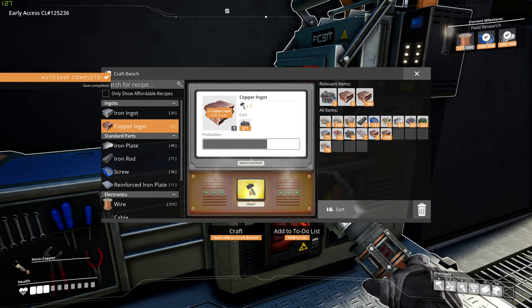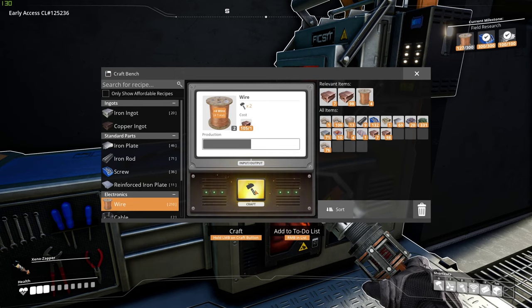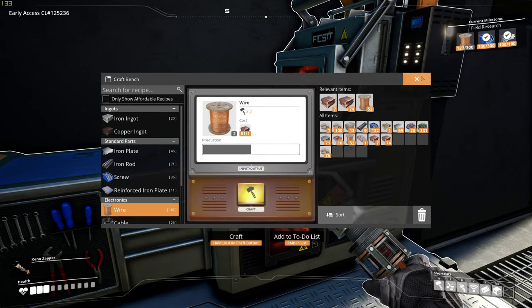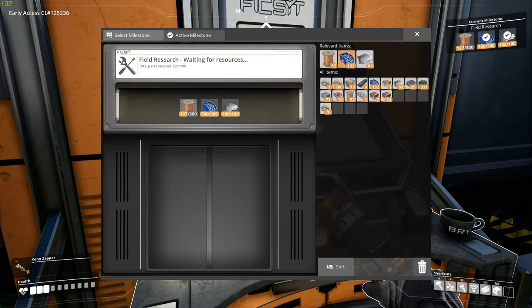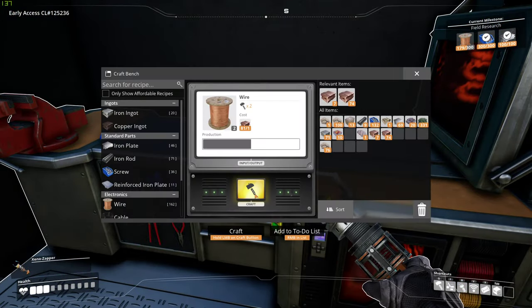Let's go through them all and create some wire. We need more — much more wire. 300. Let's just keep producing.